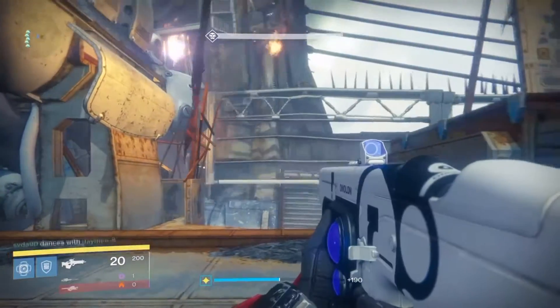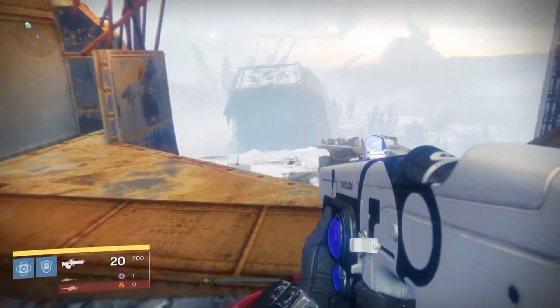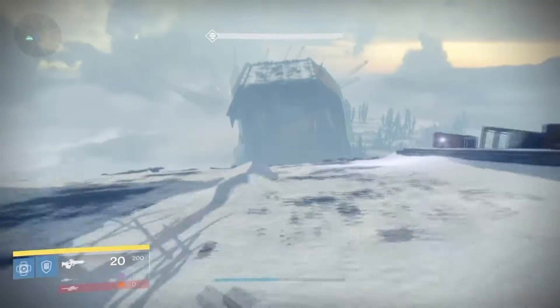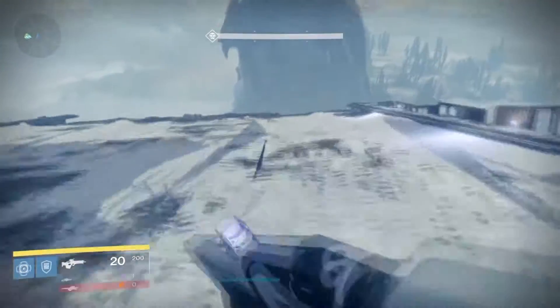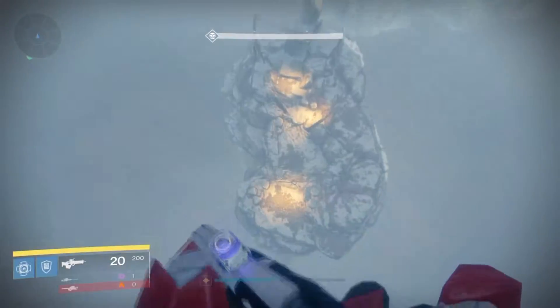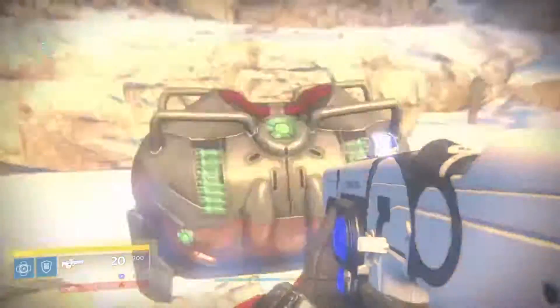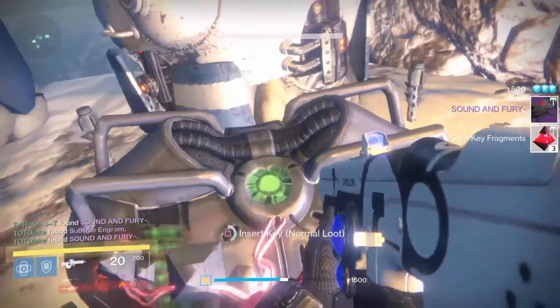What's going on guys, it's Frost back again. Today we're gonna be looking for exotic chests in Wrath of the Machine — this is gonna be the fourth one in the series, the other ones will be linked in the description below. This one is right after you beat the death zamboni; you grab these two chests and it will be at the top of the mountain before you drop down into the big hole.